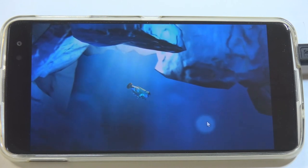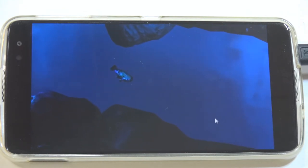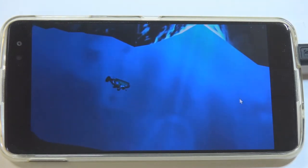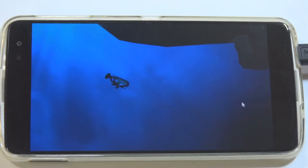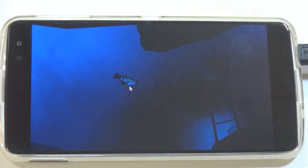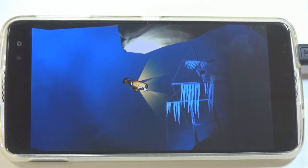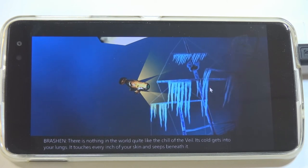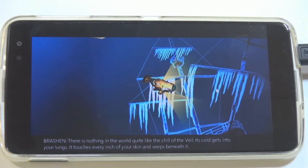There we go — we can now use our mouse pointer to tell the submarine where to go. We're driving around — there's a passage under the ice or something and we're trying to find the sunken ship. Narration: 'Taking on your ship will activate your lights. There's nothing in the world quite like the chill of the veil — it's cold gets into your lungs, touches every inch of your skin and seeps beneath it.'